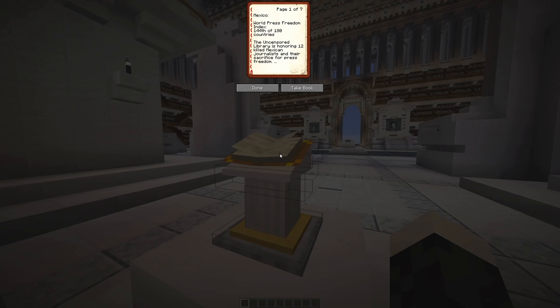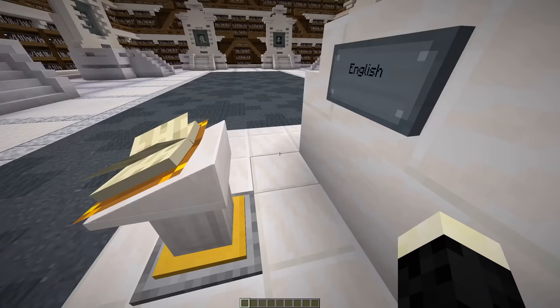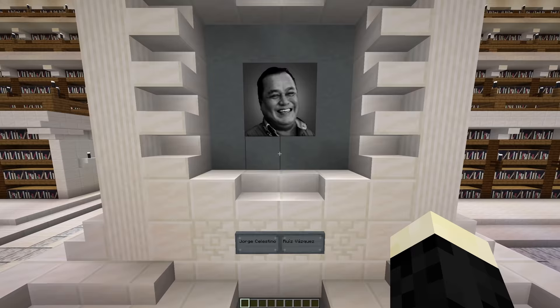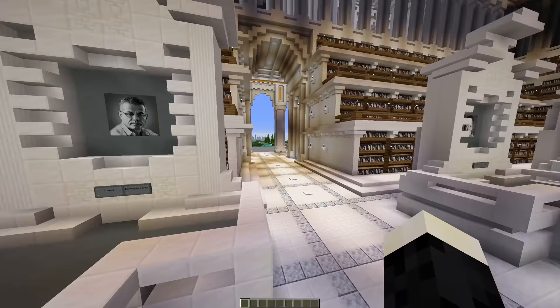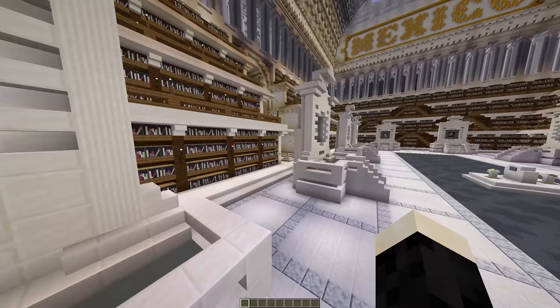Over here is Mexico, which is rank 144 of 180 countries on the Press Freedom Index. There's an English version — just one book — and also a Spanish version of the book. There are also paintings, or photos I should say, of important people in Mexico's history. That's pretty cool if they actually got custom images made and put into the game. Very neat — you can take a look at this if you're interested. I'm trying not to make an insanely long video; I kind of want to show you guys my first impressions of the map.